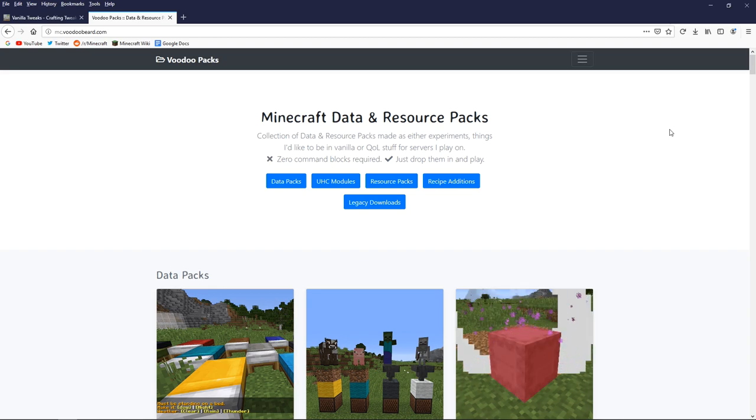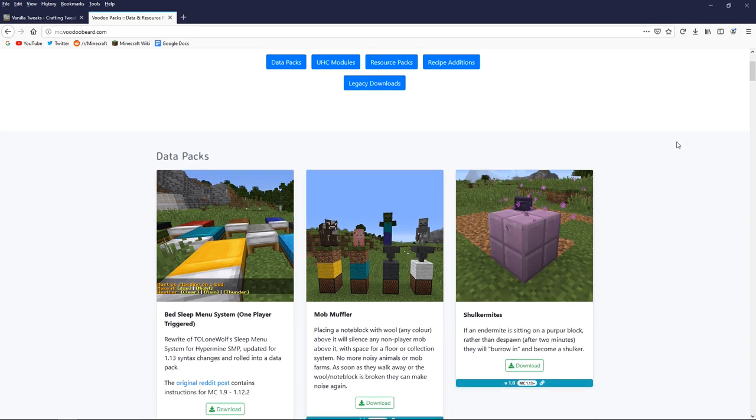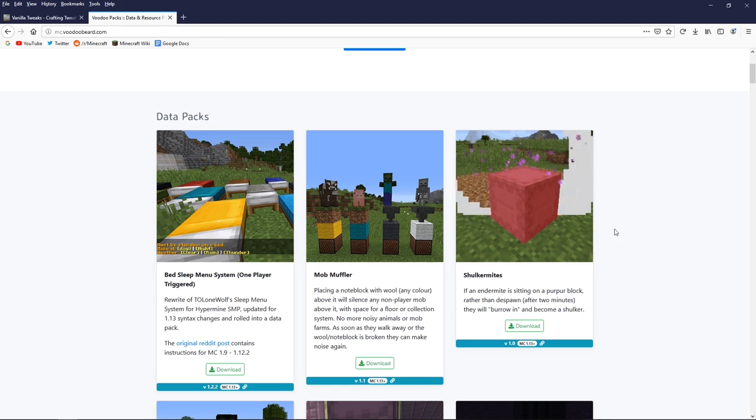Last of all, we're going to take a look at Voodoo Packs at mc.voodoobeard.com — Voodoo Beard has collected a really interesting bunch of datapacks. The ones I'm looking at today specifically are Shulker Mites, which allows you to farm Shulkers in a new and interesting way. An endermite burrows into a purple block — the same way a silverfish would burrow into stone — and it becomes a Shulker. So you can farm Shulkers in the overworld if you have access to purple blocks.